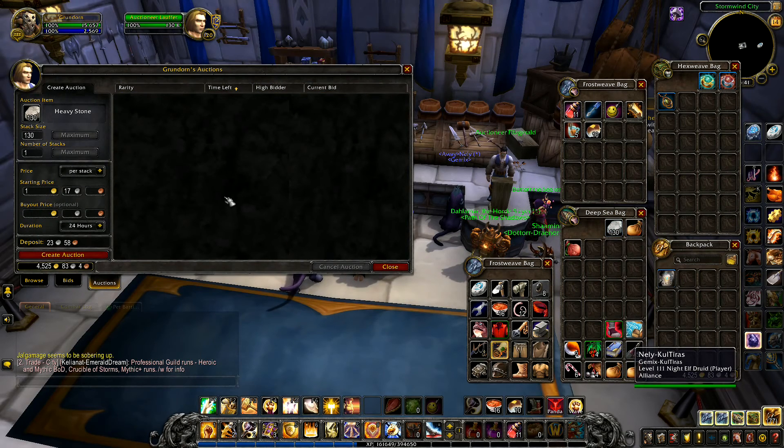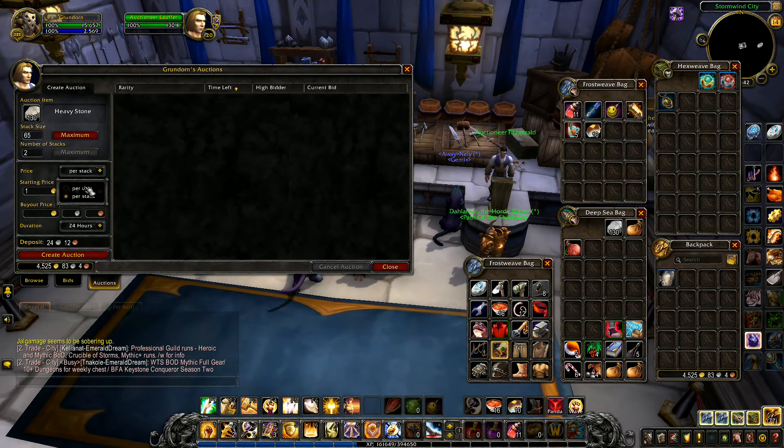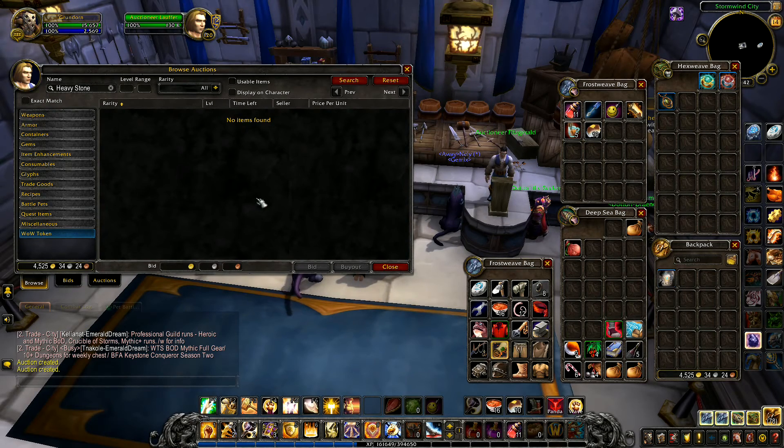No heavy stone anywhere on the auction house - find that hard to believe. In which case I'm going to list this heavy stone right here. Starting price 78 silver, per stack 130. Let me set the stack size - break this down a bit, go for 65. Two stacks at 65 a piece, starting price per unit five silver, buyout price five silver, going for 50 like that. 48-hour auction, 65 times two - there's all our heavy stone. Three gold 25 for a bit of heavy stone.